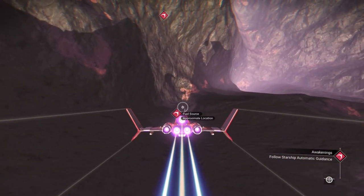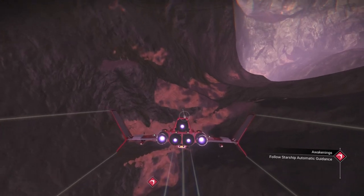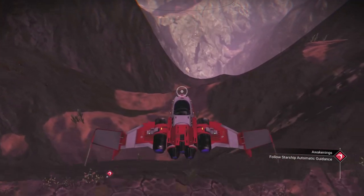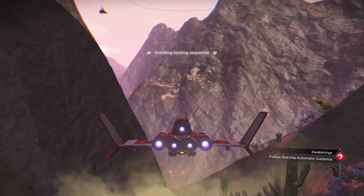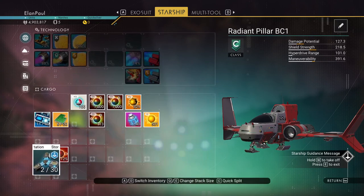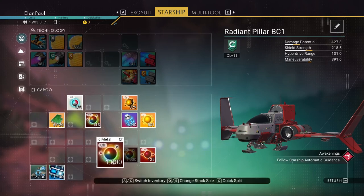I don't think we can scan from this far away — that's the main problem. Let's go ahead and land and take a look around. How are we doing on supplies? We've got plenty of chromatic metal, we've got some storage expansion upgrades. We don't want to keep this ship because we want to go to a dissonant system like I said in my last episode. Plenty of uranium.